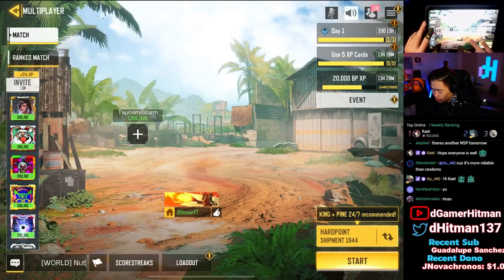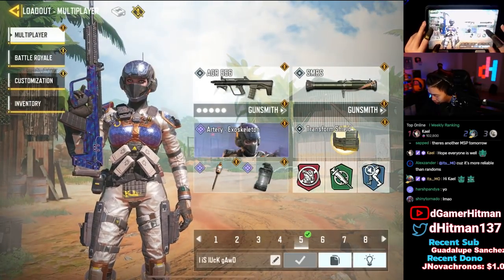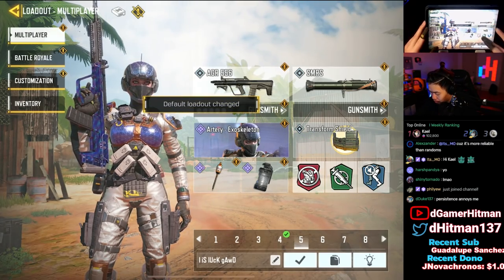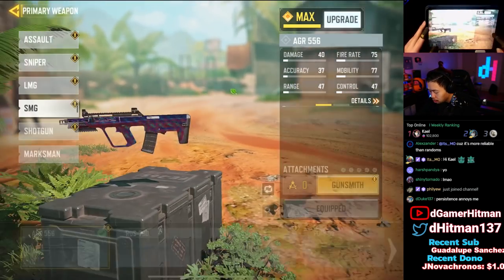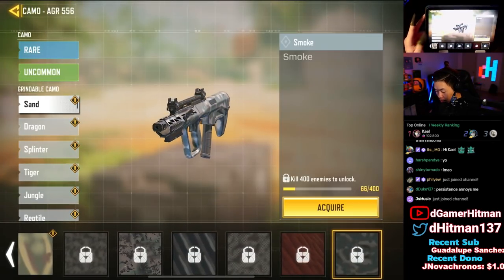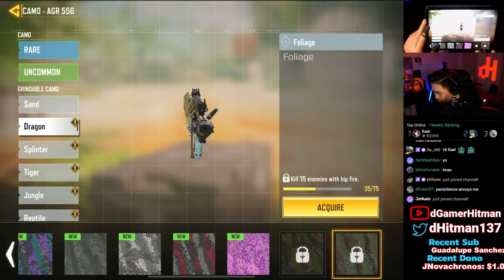Not gonna keep you guys here too much longer — hopefully you guys enjoy the rest of the video. So as mentioned, it is an SMG, which makes it actually quite easy when it comes to grinding. You guys will see — I think we check the camos — you need 400 kills, which is not that much all things considered. The second one is hipfire; you need 75, which is a lot.